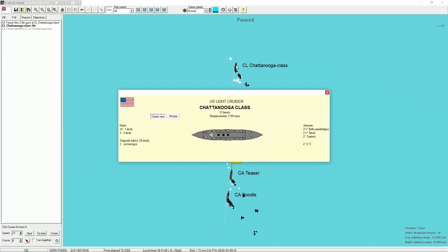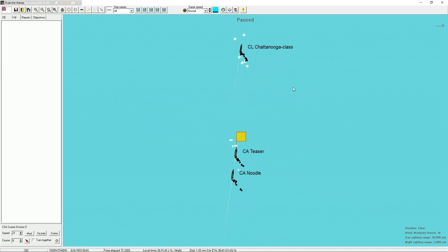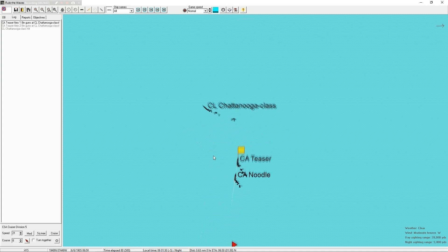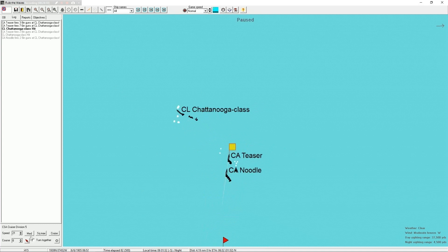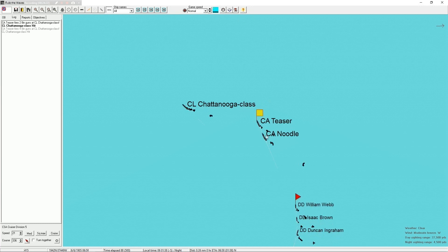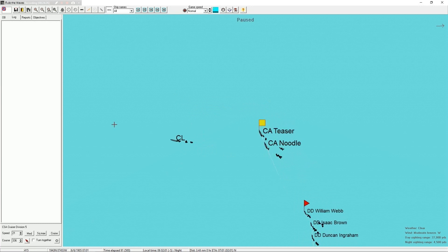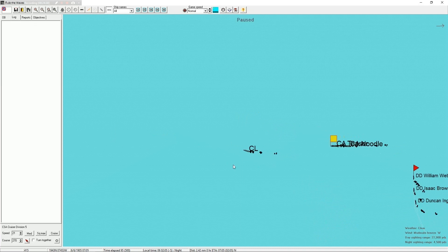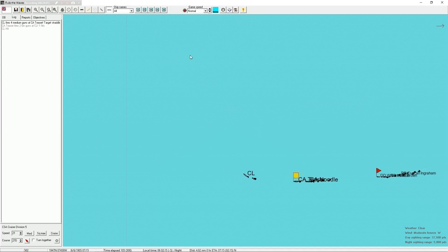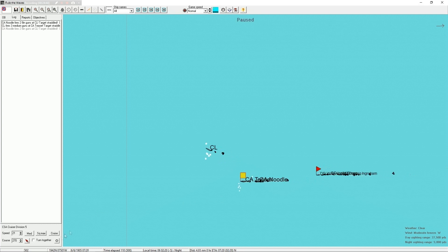Keep firing - take out these American light cruisers. Fire damn it - I know it's the middle of the night you can't see shit, but fire! Chattanooga class - what's a Chattanooga class? 21 knots, 3,700 tons. These guys are doomed. I'm actually very happy with the hit ratio so far - we've been hitting these guys perfectly fine. Chattanooga hit - yeah we're starting to get some nice hits in now. The Teaser is at the lead of the formation.